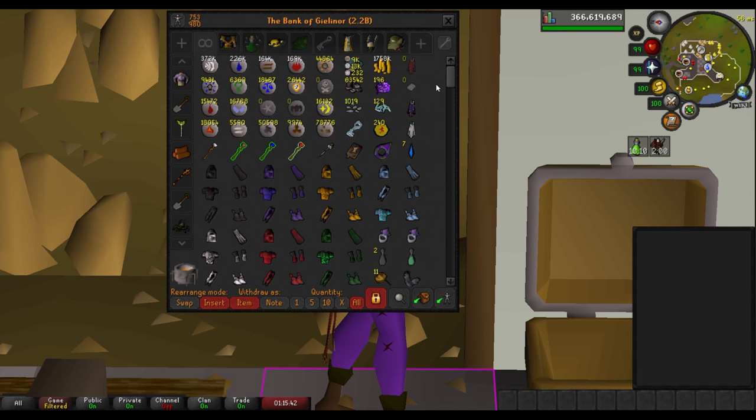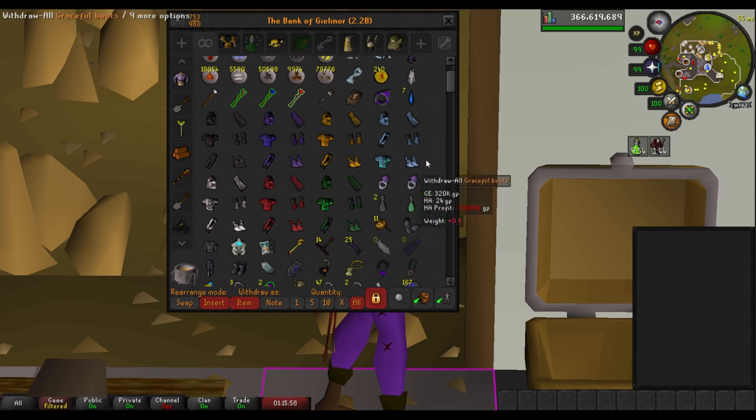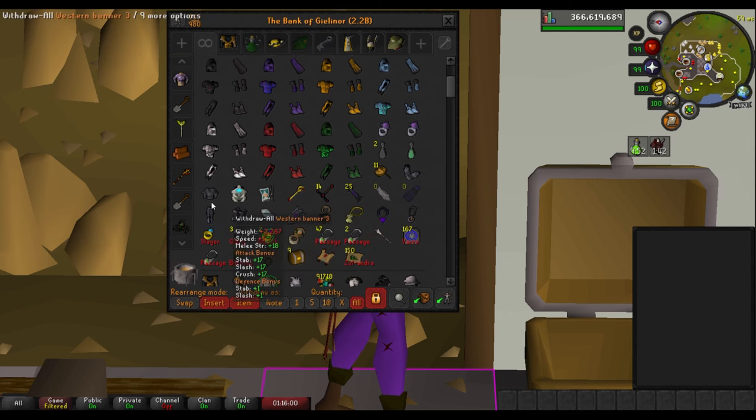Just a bunch of my runes, my rune pouch, money, and all that stuff. But we only have 1.7 mil right now — we're kind of broke after maxing. I spent all my money on that drop party that I had. This is pretty much the main tab. I have all my graceful sets right here, and then just a bunch of the diary rewards plus a couple of teleport jewelry pieces that I might need for clue steps or anything else.